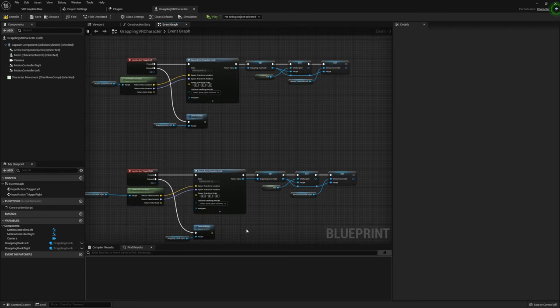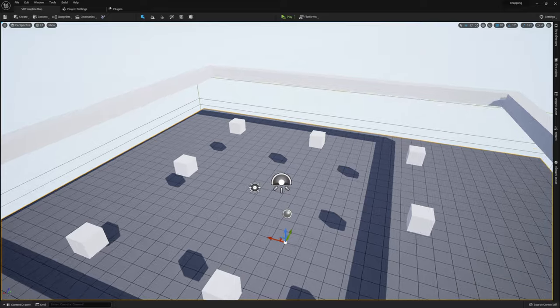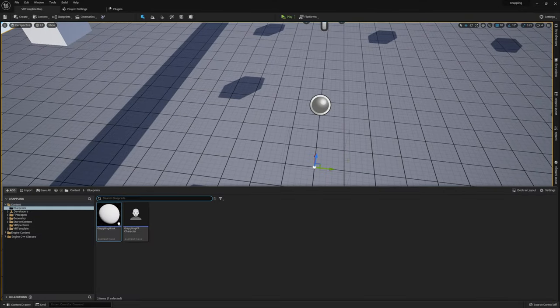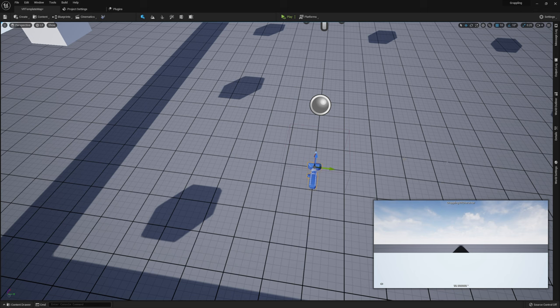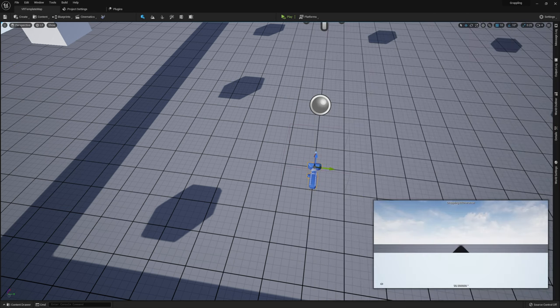Compile and save, then close out. In our scene, I'm going to place our GrapplingVRCharacter roughly at the center. Under Details, set Auto Possess Player to Player 0 and Auto Receive Input to Player 0 as well. And that's all we need to do — time to jump into my VR headset and give this a test run.